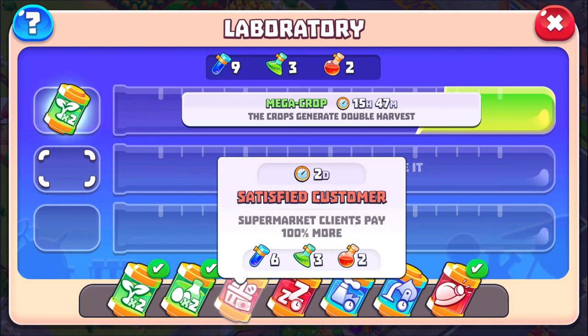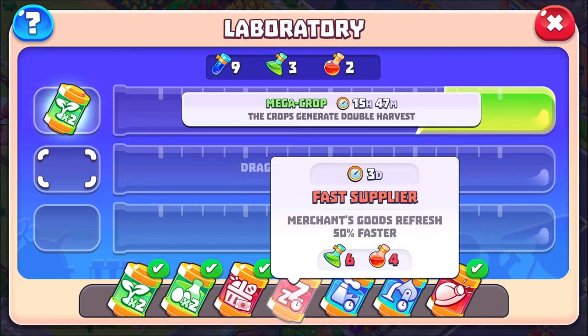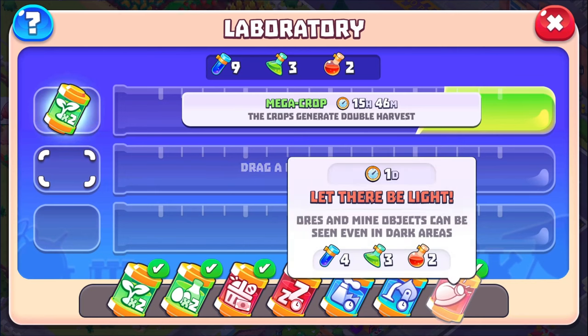This one over here, Satisfied Customer — they pay double. That one could be very useful, it's just very expensive. This one I can't even do — Fast Supplier Merchant Goods Refresh — not really very interested in that one. Rust Factories: it's a 30% increase in time, but considering how expensive it is, could we get 50% on that one? And then over here, we don't have a foundry yet, so I'm not making ingots. And finally, mining — I can't really relate too much on that one either.